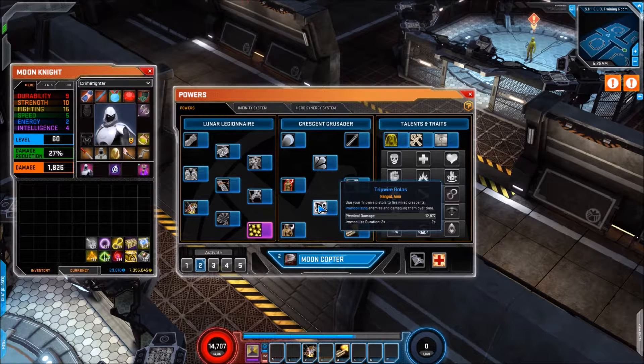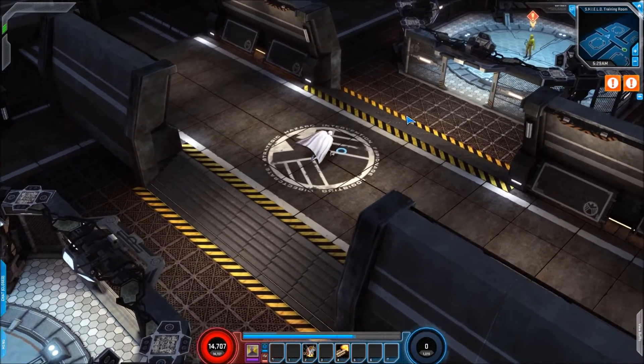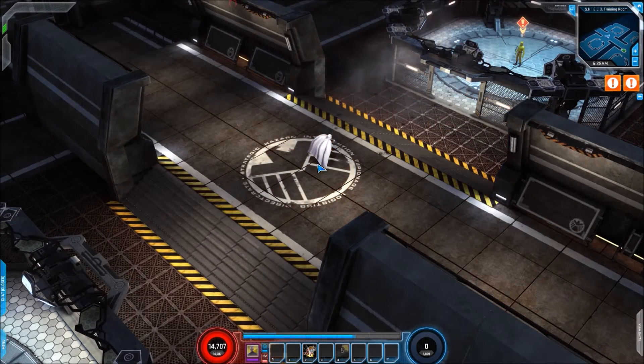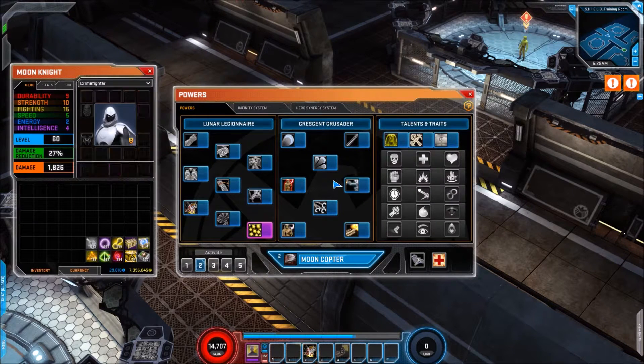Then we have Tripwire Bolas which will immobilize the enemy for two seconds. Finally there's a new skill — Angel Wing Attack Run. The tooltip still says 'needs new text', very much a work in progress, but let's activate it so we can see it. There we go — it's quite nice, I do like the whole shadow of the ship flying overhead.